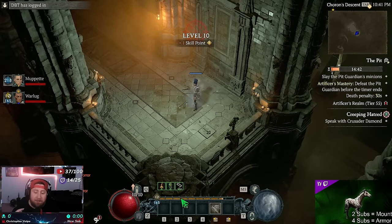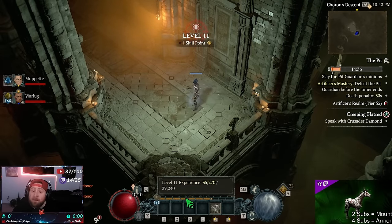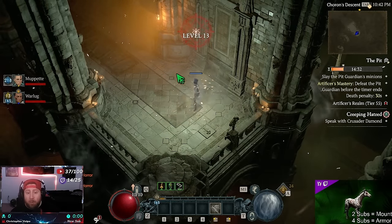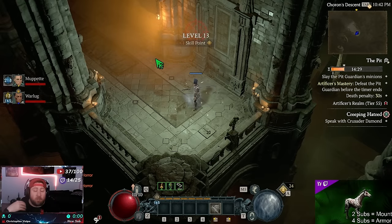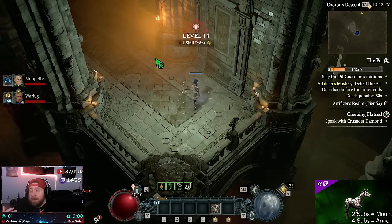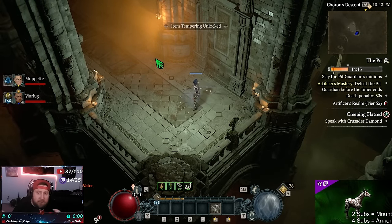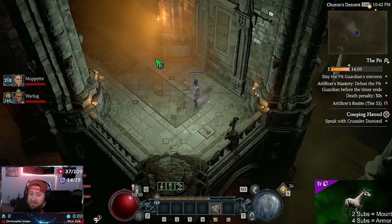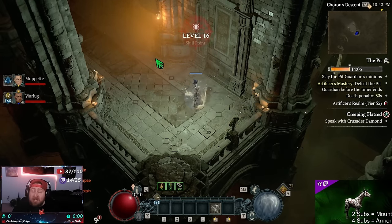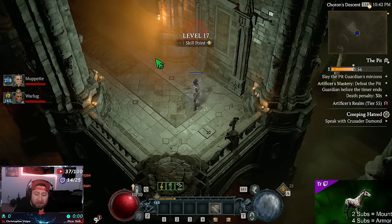You can see the levels just blasting and my XP going through the roof. The really cool thing about doing this in the Pit is that once the bar fills up, the portal to the boss spawns on me as well as my teammate. So you don't have to worry about what happens in nightmare dungeons where it depends on who the party leader is and where the shrine spawns - making you run to the party leader. In the Pit, the boss portal spawns on each player individually so we can go in and get the rewards very efficiently.